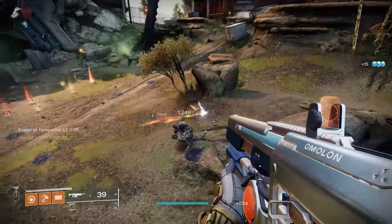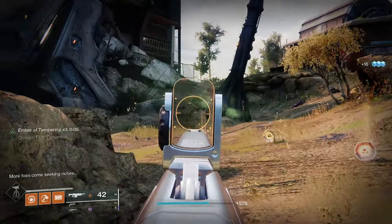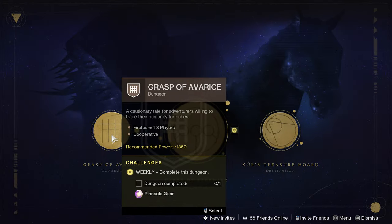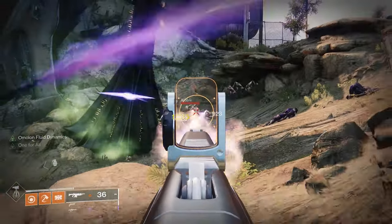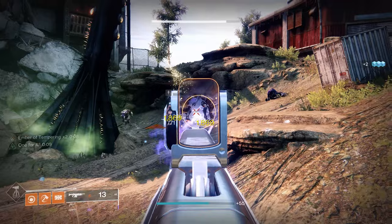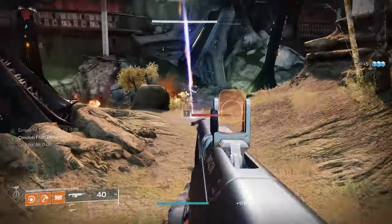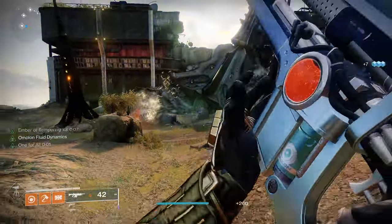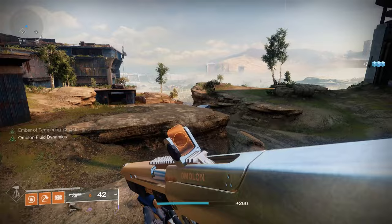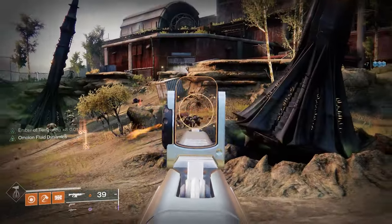The next location does require you to have the 30th Anniversary pack, and that is going to be the entrance of the Grasp of Avarice dungeon. Upon landing in the activity, head over to one of these rocks and just shoot enemies that come out of the cave. Keep in mind that the wizards are really annoying and you might want to take them down. This is a chill way of leveling up weapons, but there is a drawback — those engrams on the ground will eventually explode and kill some of the enemies, taking away from some of your kills.